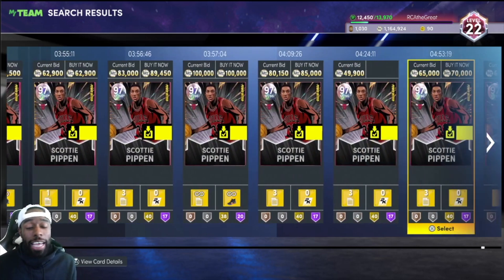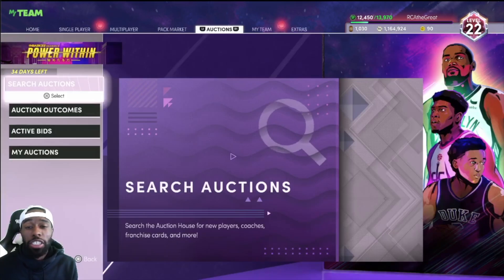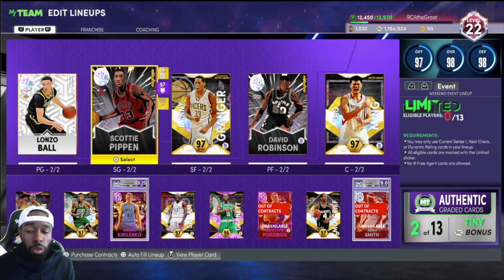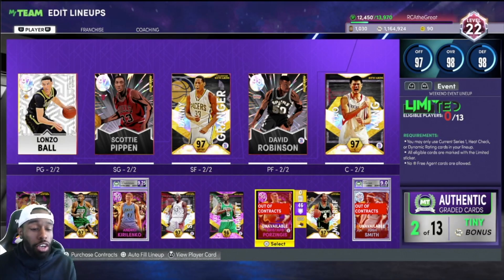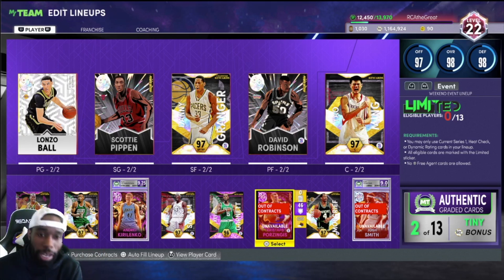That's my top 10 — no order, just cards I think are undervalued. I'm still waiting to get Luca today. To show you guys my team: I pulled D-Rob today with MT, I have Scottie Pippen from last week, Kirilenko on my squad right now because he is such a good player, and Porzingis on my squad as well. These cards I was telling you about — it's not just talk, I do use them. Make sure you pick some of them up if you're looking for undervalued cards that you don't have to spend over 200–300k MT on. Hopefully you guys enjoyed the video — I'll catch you in the next one. We got more videos coming up soon, but until next time, peace.